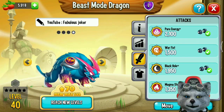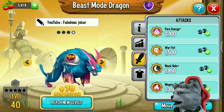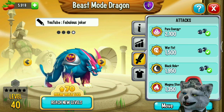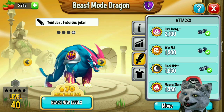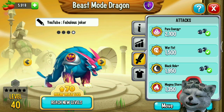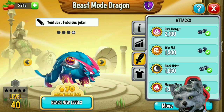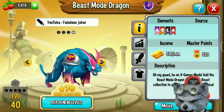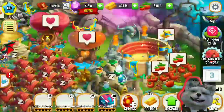Pure energy plus can deal 2,100 damage. Warfish can deal 1,500 damage. Black hole plus can deal 1,950 damage. Magma storm can deal 1,350 damage. Let's try his skills in battle.